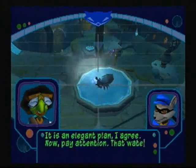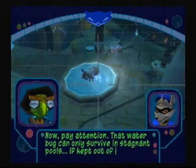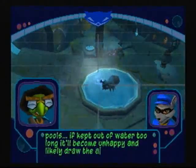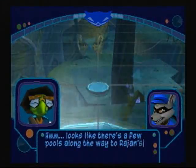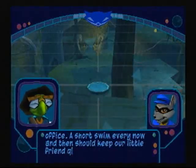Now pay attention. That water bug can only survive in stagnant pools. If kept out of water too long, it'll become unhappy and likely draw the attention of local guards. Looks like there's a few pools along the way to Rajan's office. A short swim every now and then should keep our little friend quiet.